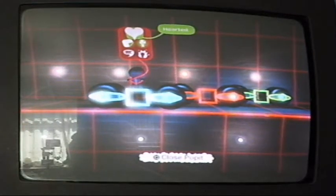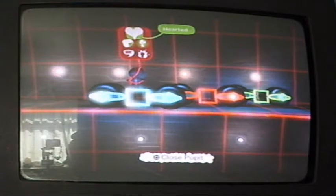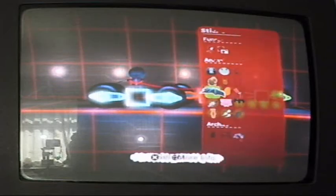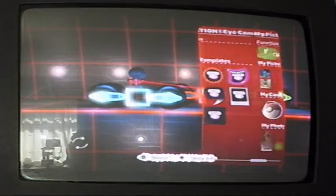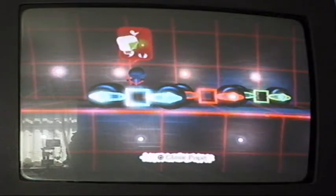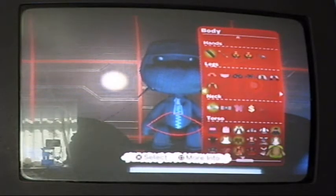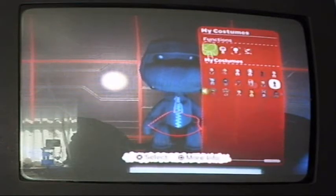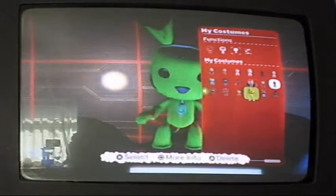LittleBigPlanet has a thing called the Popit. This is a small in-game menu. There are five different things on this menu. One is Hearted, where you can look at hearted stickers, items, anything. Then you have the Stickers menu, where you collect many different stickers, objects, or decorations — you can even make your own. Then there are Costumes. You can design your own costumes from many different clothing and accessories. You can save your costumes and change through them.